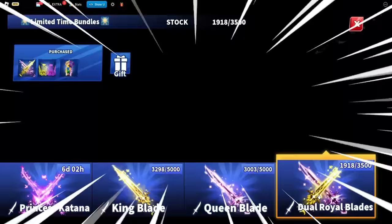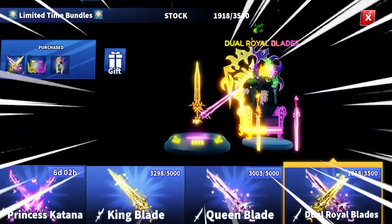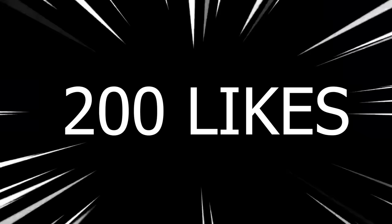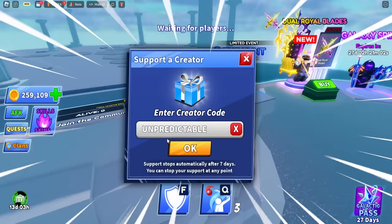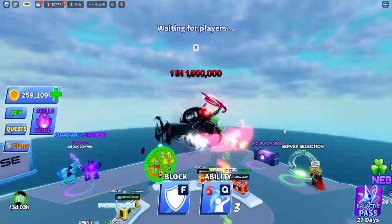If you guys want to go ahead and win one of these bundles, leave a like on this video. If we can get it to 200 likes, we'll give it away to two lucky winners. Make sure when you're using a creator code, use the code 'unpredictable' — click okay and you're good to go.